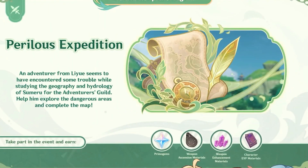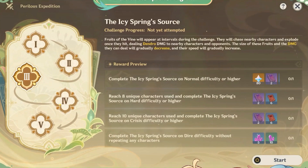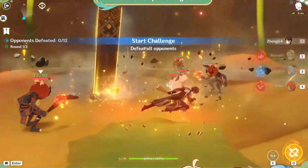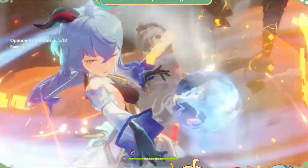The second event is called Perilous Expedition. Travelers will need to help Aliyue adventurers study Sumeru's geography and hydrology, but despite its name, this will actually be a combat event. During the event, a new area will unlock for us to explore each day, and we'll need to fight our way through.